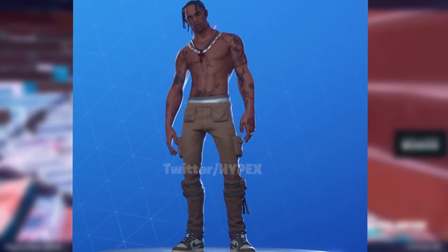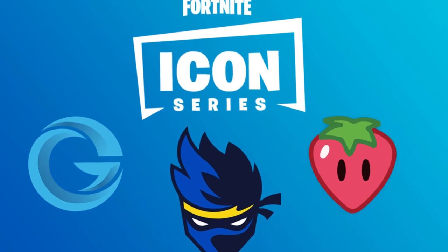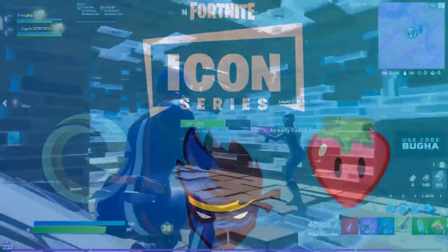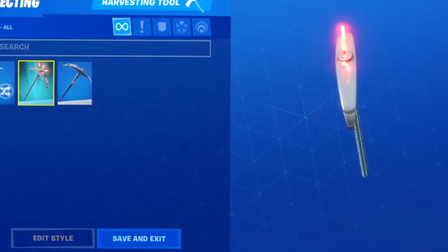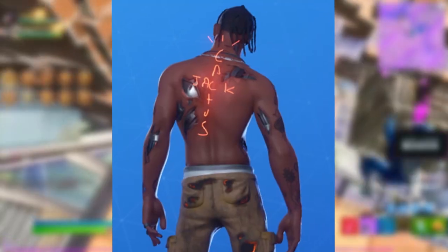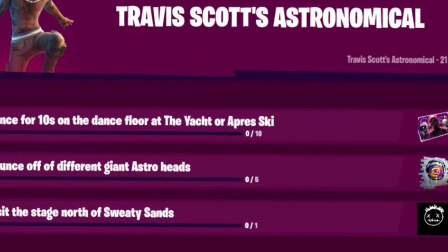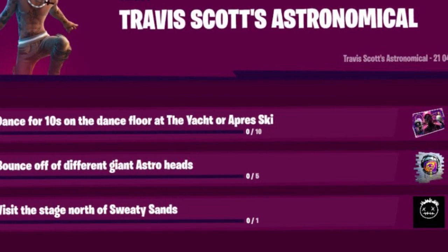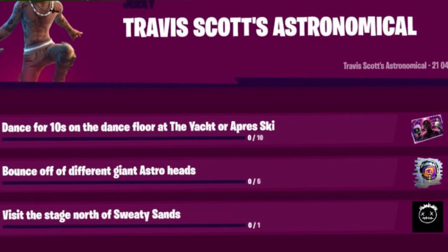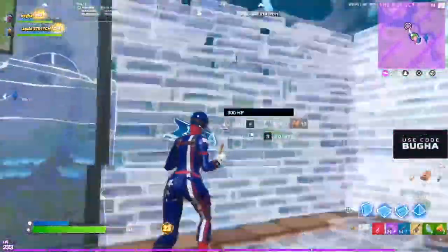I'm assuming the skin will be around 1500 V-Bucks, which is roughly $15. This is because the skin has its own category — it's exclusive and part of something called the Icon Series. It will probably be in the item shop for roughly 3 days, alongside a few other cosmetics such as a pickaxe and a back bling that was leaked. I'm pretty sure the back bling comes with the skin itself. Alongside challenges — which I'll show on screen — you will need to purchase the skin to unlock them, and they allow you to unlock an emote called Headbanger.